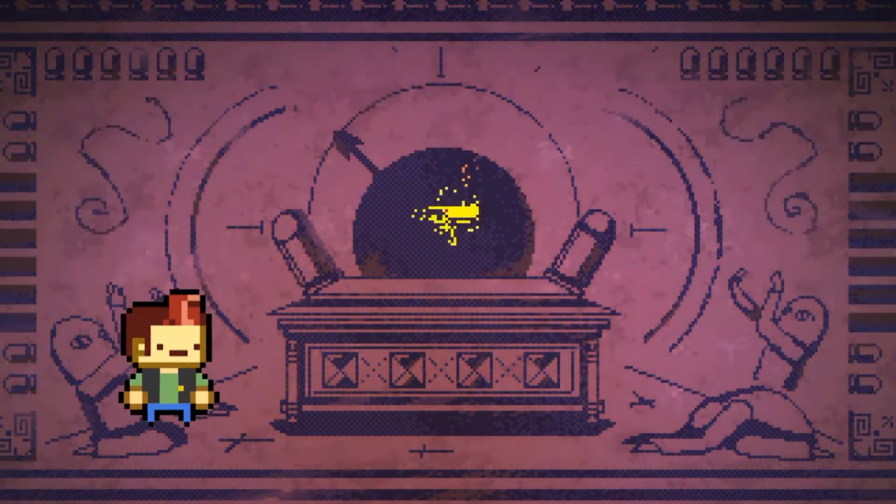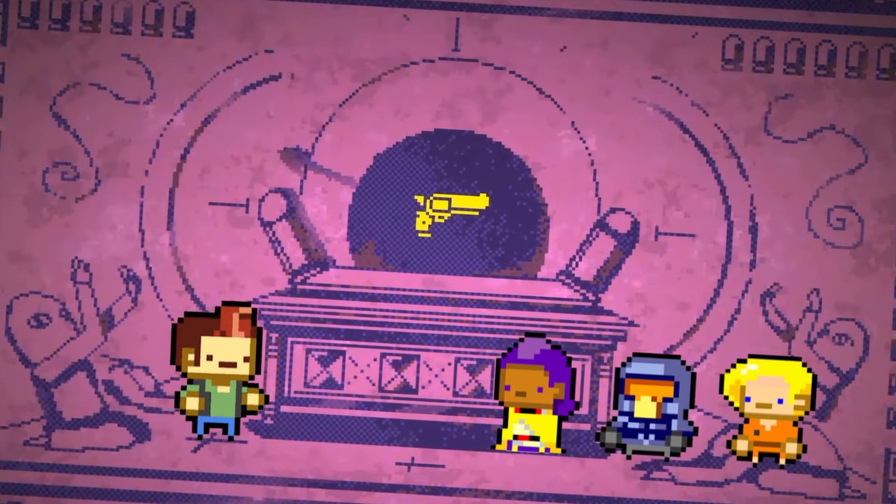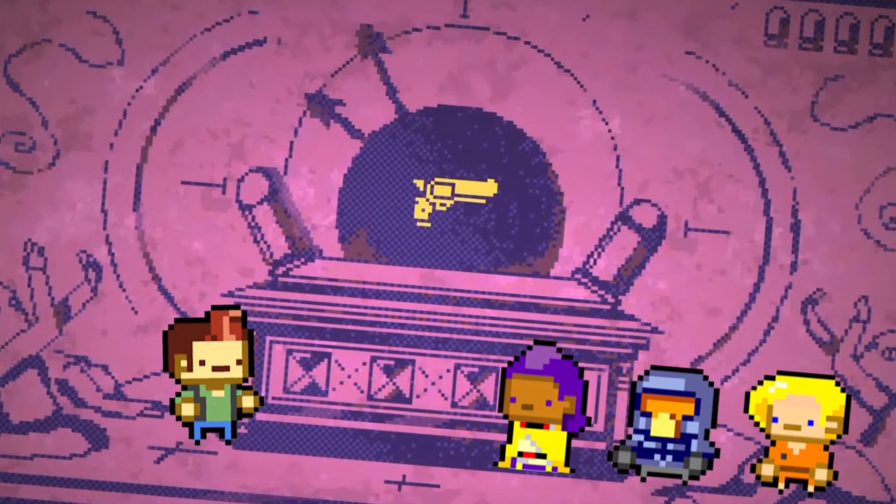You came to the Gungeon to find a mythical gun that can kill the past. Apparently, the four gungeoneers have some torrid history and your only hope is to find this insane relic and get a second shot at making things right.